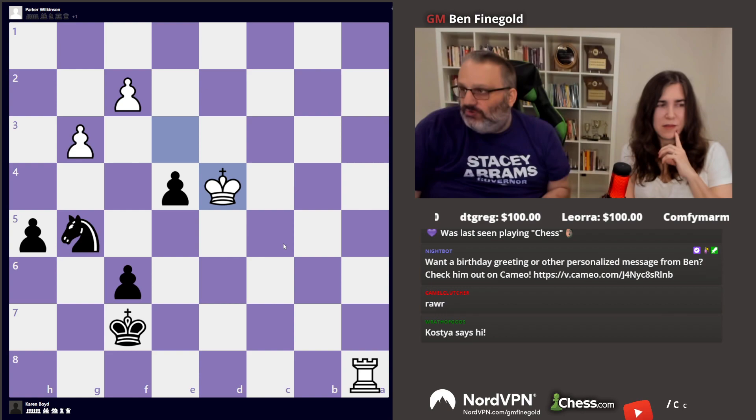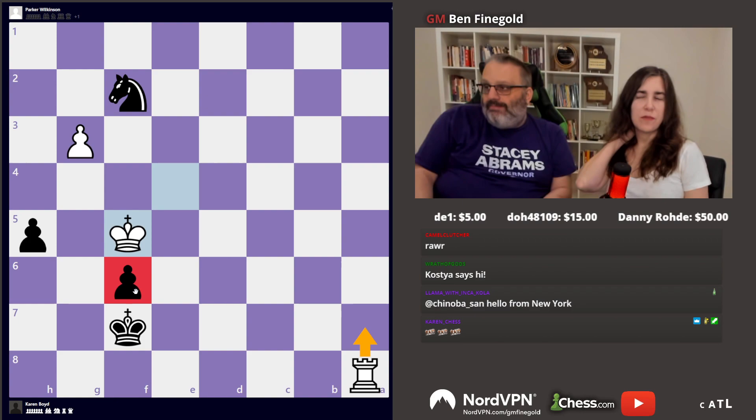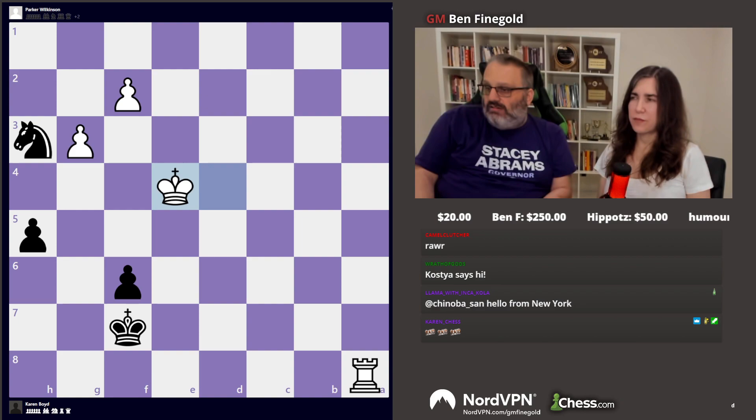After knight h3, now you're losing. But he blundered with rook a2 — he should take this. Then king f5: now you're going to lose because I'm going to check, my king's going to come in, all your pawns are weak, and your king's stuck to the back rank. So this is actually winning for white. But he played rook a2 because he didn't want to trade.